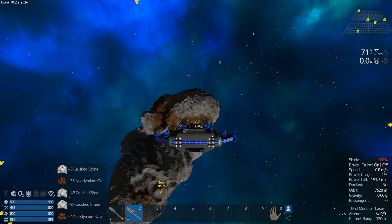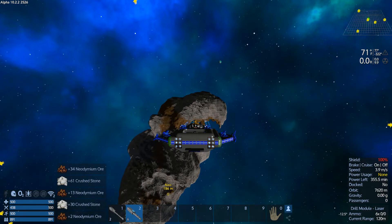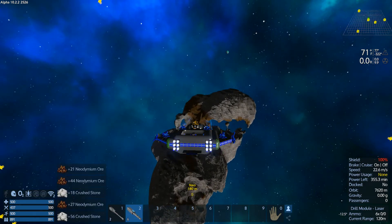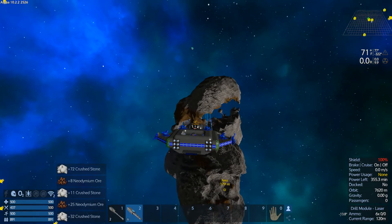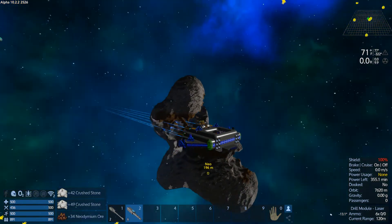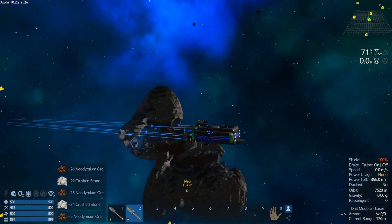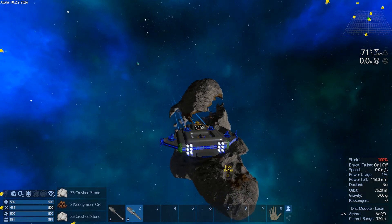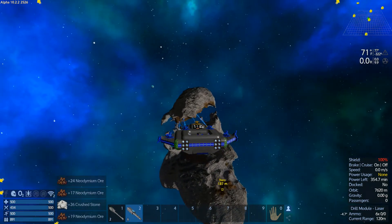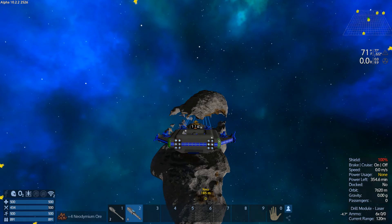We'll just pick on this asteroid, because I also want to get some Prometheum. I want to visit my home base, because I've found some stuff I'd like to break down — this baby can haul it. Cut the top, cut it right in half. This thing is just a beast when it comes to mining. I get so much crushed stone that I don't even need to bother with copper, iron, and silicone anymore.